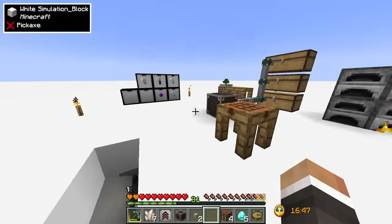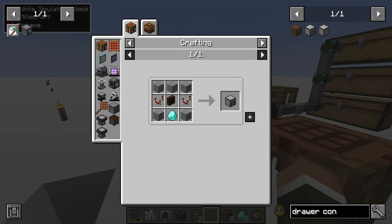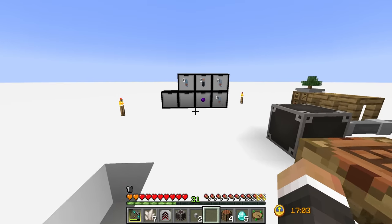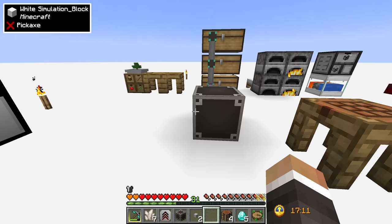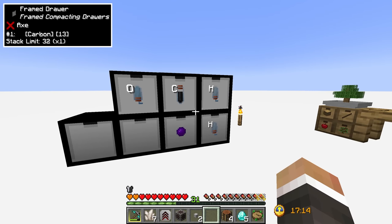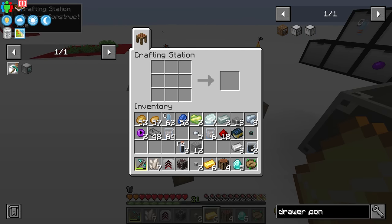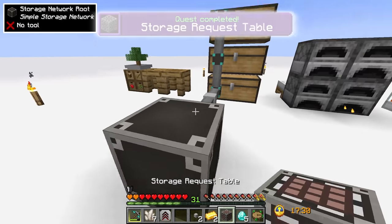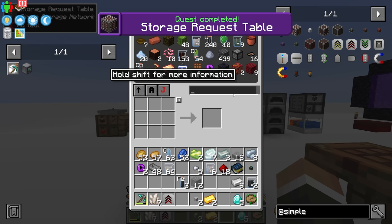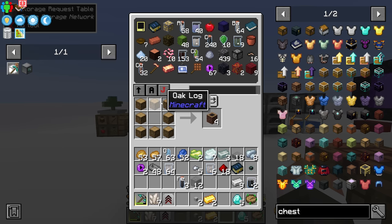Taking it one step further, we can craft a drawer controller. It's super useful because it lets you control all connected storage drawers. If we place a drawer controller connected to our storage drawers and connect a link cable to it, the simple storage network gets access to everything in all connected drawers. The storage request table works basically the same as before — if we want to craft a chest, we shift click the recipe and it pulls resources from connected inventories directly into the request table.